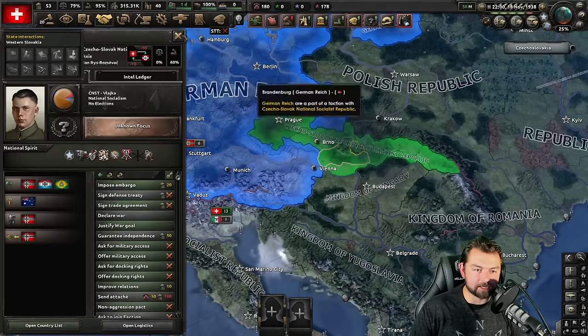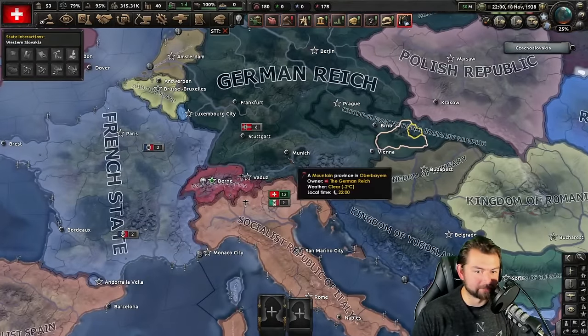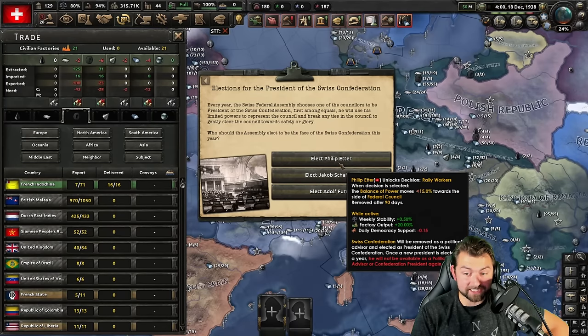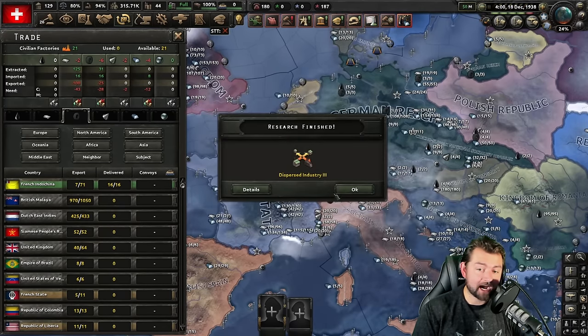Czechoslovakia puppeted — what? Oh my God, this is a stupidly powerful Germany in this game. Elections for the president of the Swiss Confederation — I'll put Philip Eder in charge because factory output plus 20% plus that weekly stability. If we activate his ability, I'll take it. I will definitely take that. Germany claims Memel and the United Mexican States joins the Axis.